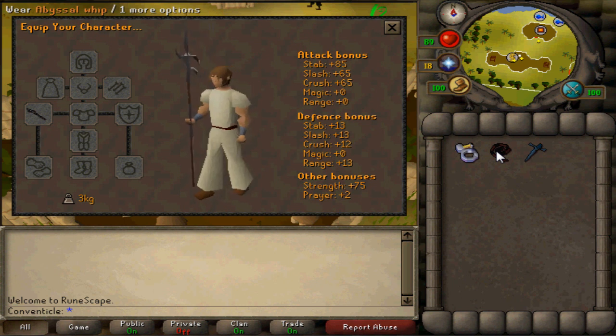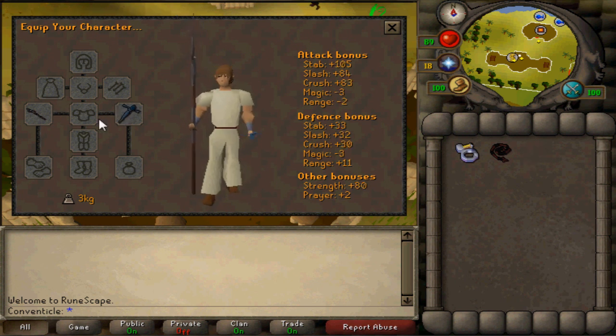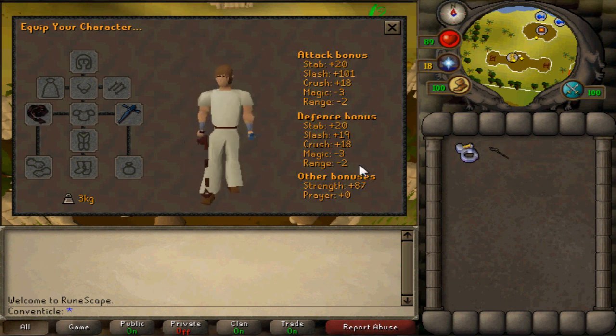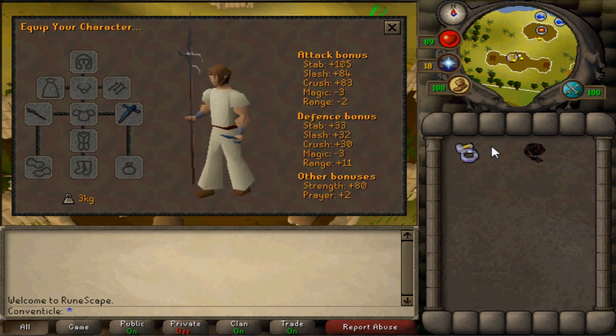I called it a spear a couple times in this video, but it's a Hasta and it's one-handed. If you use the Rune Defender, it has one plus accuracy bonus in stab over slash, so using the Rune Defender is better with the Zamorakian Hasta than with the whip — but it is really not much of a difference at all, just plus one in stab compared to slash. Overall, you should probably stick to the whip if you are going for attack levels, or if you don't have the money or time to get the Zamorakian Hasta. The only real reason you would ever use this over the whip would be for slayer tasks, which doesn't really even make too much of a difference.